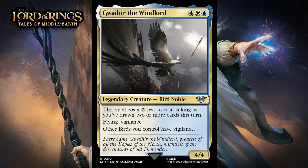Next up, it's Gwaihir, the Windlord, which for four generic, a white, and a blue, is a 4/4 uncommon legendary bird noble. It costs two less to cast as long as you've drawn two or more cards this turn. It's got flying and vigilance, and other birds you control have vigilance. This is another signpost uncommon — blue-white is about drawing extra cards. If this always costs six mana, it would probably be a C- at best. Paying four for this is doable, but the bad news is you probably had to spend extra mana to draw that extra card, so it probably still won't come down on turn four all that often. Instead, it will be something that helps you double spell on turn six or so, which is fine but not amazing — giving this a C+.